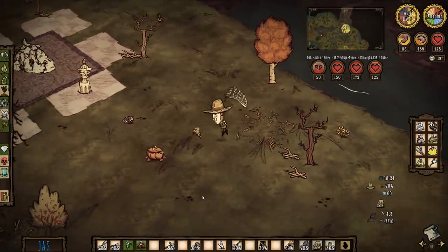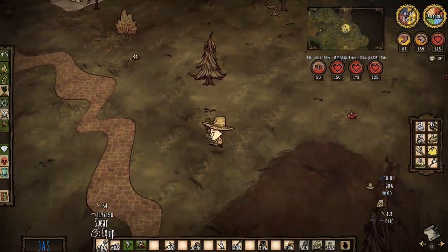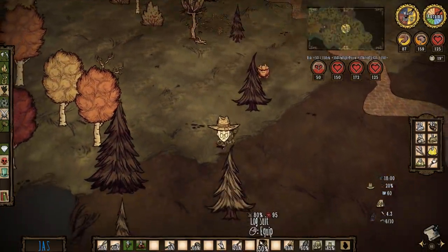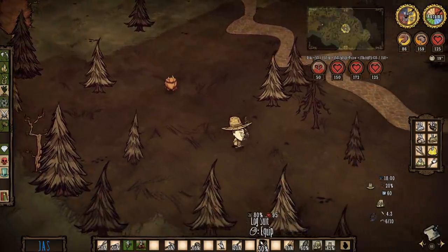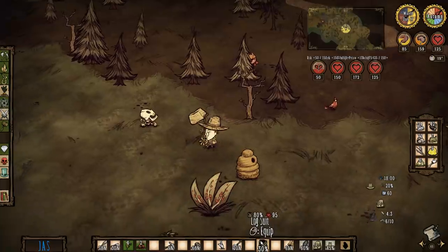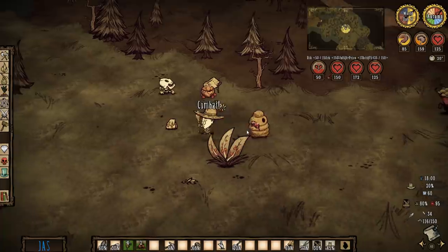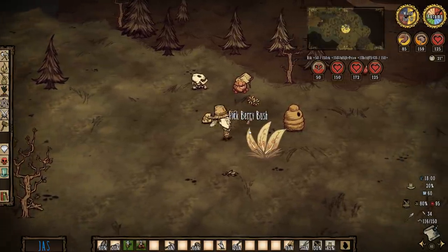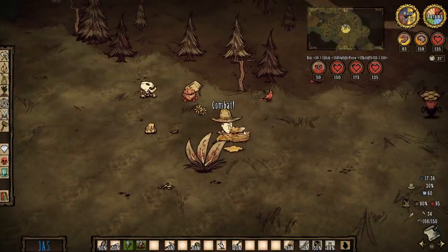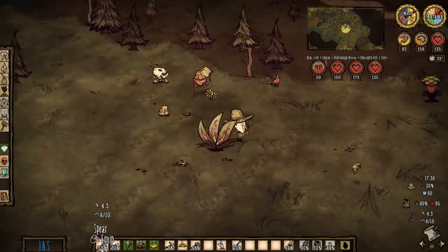The number of times we have burned down entire bases is more than I would like to admit. My favorite story is how a rabbit burned down my entire base. That's a good example of the chaos of this game. I was not prepared for a rabbit to catch on fire and then run through my base. Nobody is. You can't be prepared for something like that.